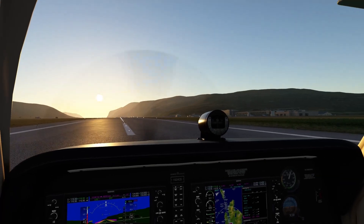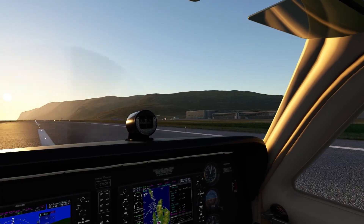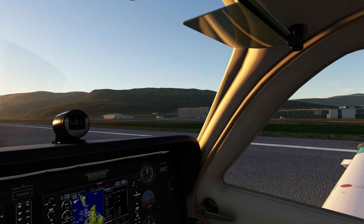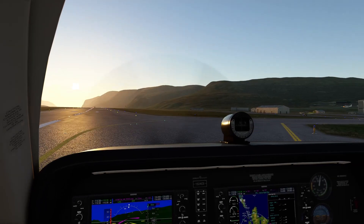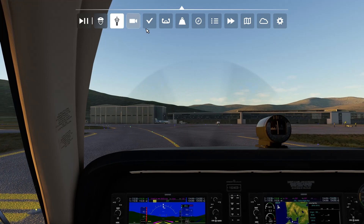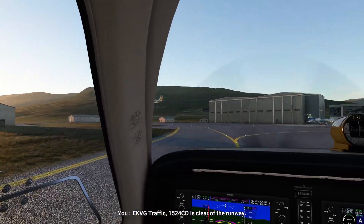It looks a little uphill. My airport's pretty nicely detailed. It's not bad for stock. These little spike things up on the cliff look a little stupid — I've got an artifact. There's a plane — is that you? Yeah, I'm off to your right. Okay, because it looks like you're in the air. Traffic Beechcraft 1524 Charlie Delta is clear of the runway. You're floating about 20 feet off the ground.